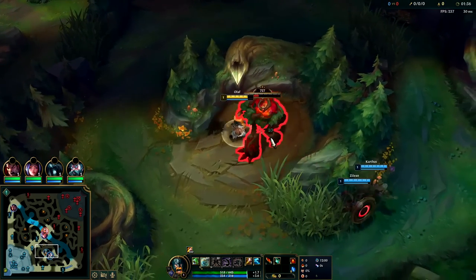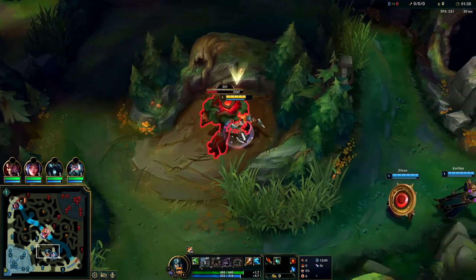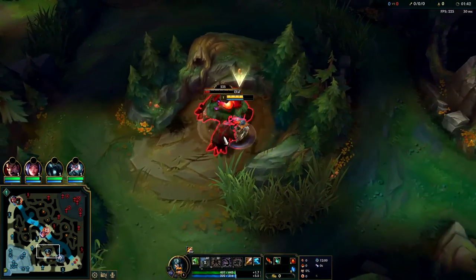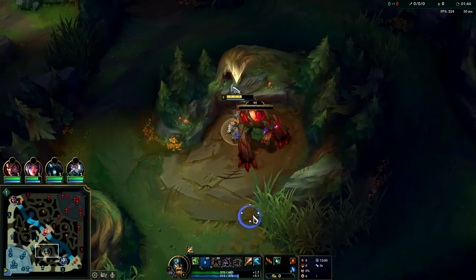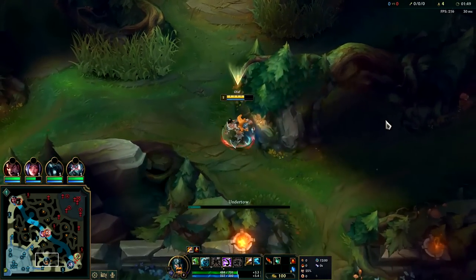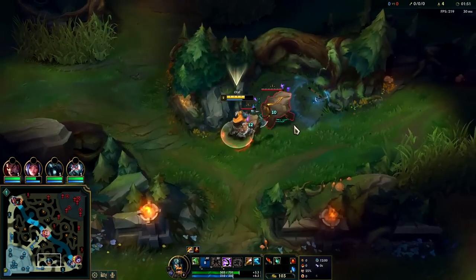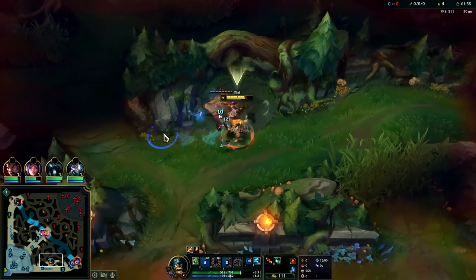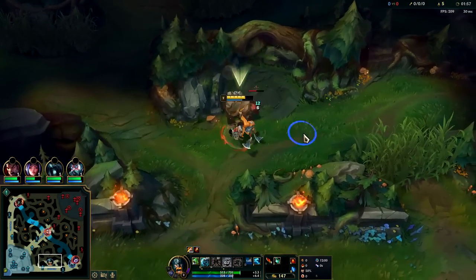Out of Yuumi, Zilean, and Lulu, I think Yuumi is the best for Olaf because of her R — there's no way to miss it, and Yuumi is just so consistent. No matter how deep Olaf goes she can follow. I haven't seen many people playing Yuumi these days though — she's not as popular as she once was.